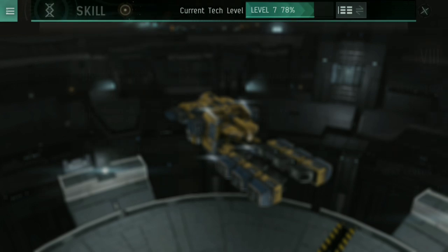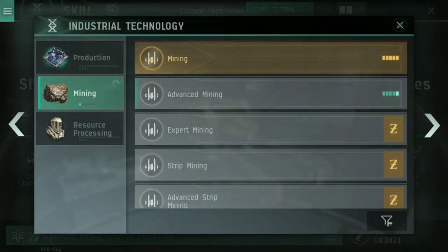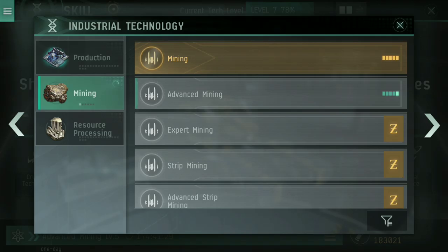Let's jump right in with the skills first — up into the skills menu and into industrial technology. The most important skill as a miner is Mining. At level 5 this will give you an additional 50% miner yield, better optimal range, and a lower activation cost on your lasers. Get this to level 5 right away.